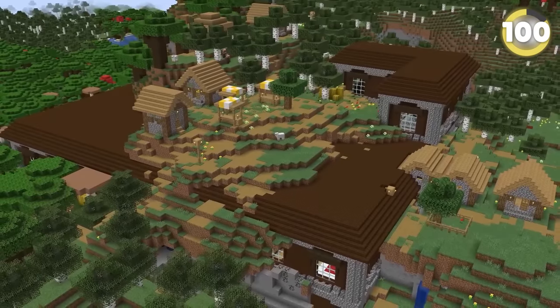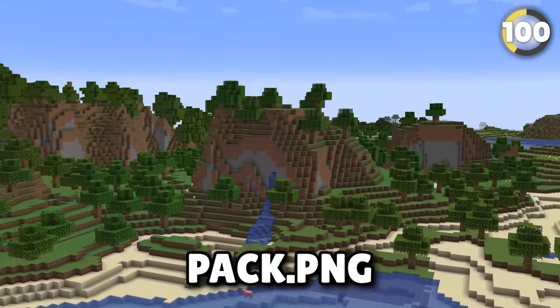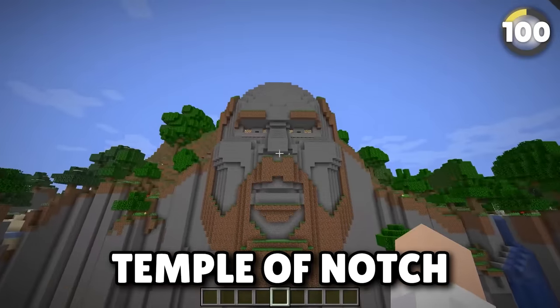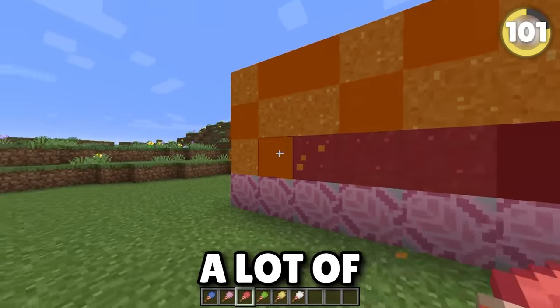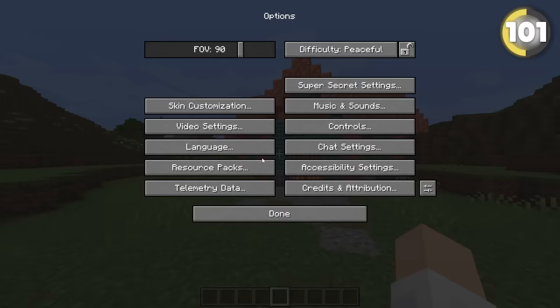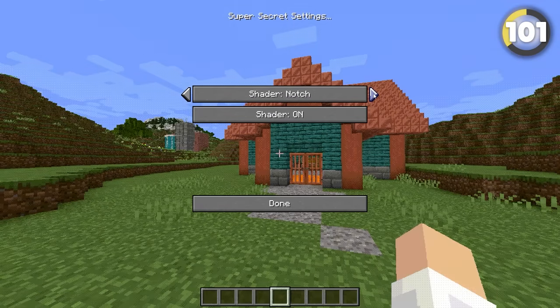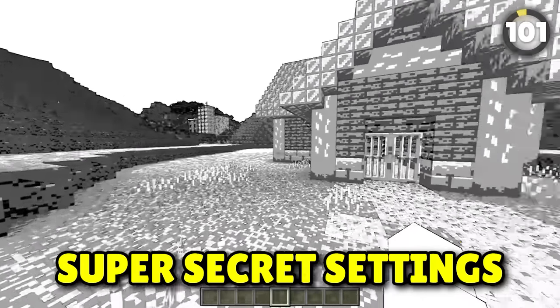Minecraft seed hunting is really quite cool — players have found things like the title screen, the world icon seed, and even a secret seed that has a huge generation of Notch's face. In older versions, back in Minecraft 1.7.2, there were super secret settings that would let you change how the entire game looked.